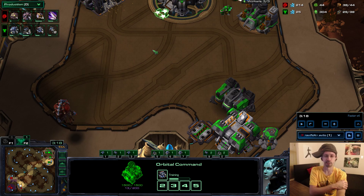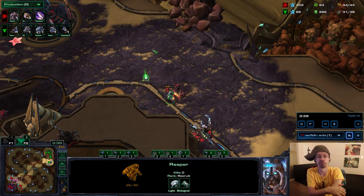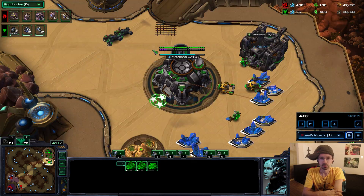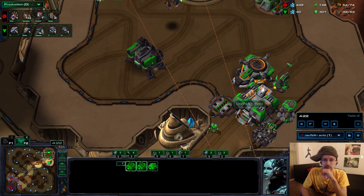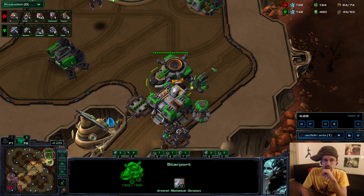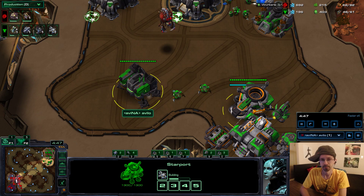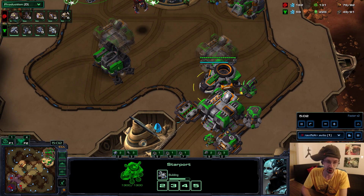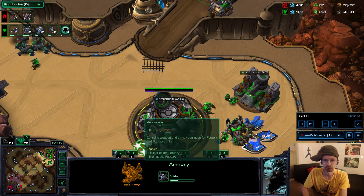I actually went for a third CC — I played greedy this game because I know Vibe also plays greedy a lot. I built my third CC before my starport, then got my starport, and you can see I'm going for Hellion production. I think I went Banshee — oh wait, I actually went Fusion Core this game. I did make a Banshee. The reasoning for building the Banshee while microing the Hellions against his Zerglings: it's safe to get a Banshee in case they try a roach all-in. I go three factories and double armory as well.